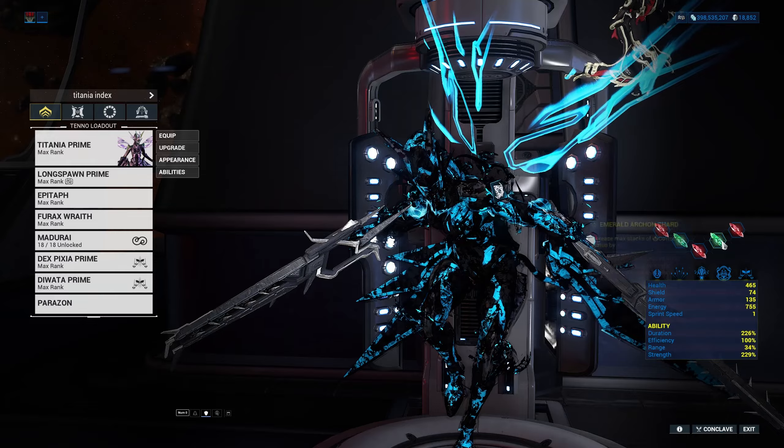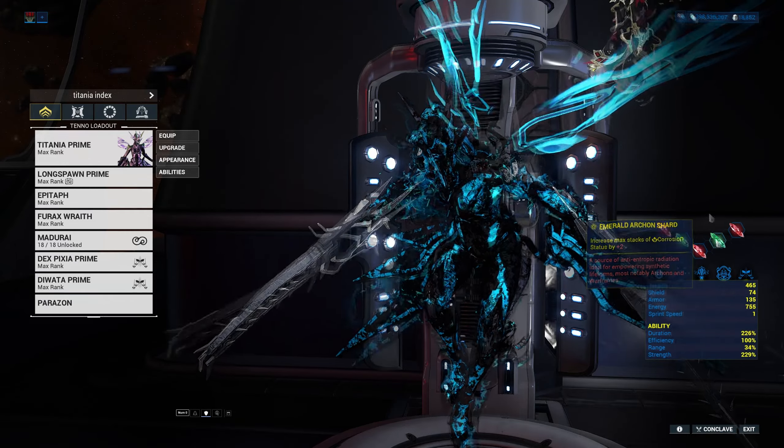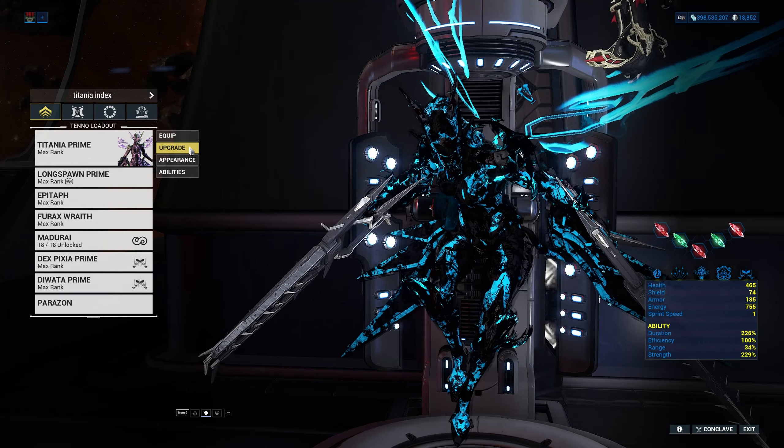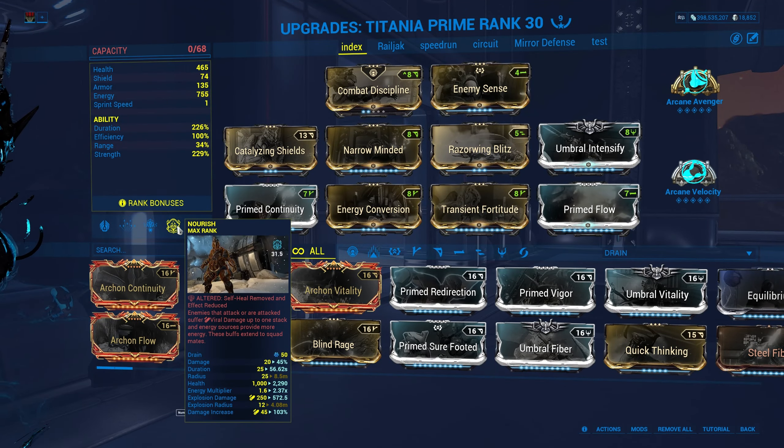For this build you need two green shards for higher Corrosive Stacks. I also have three strength shards, but you can use something else if you want. Nourish is used for more energy and Viral Procs.